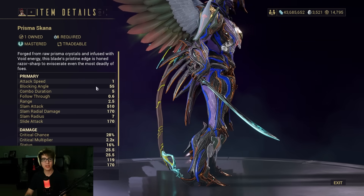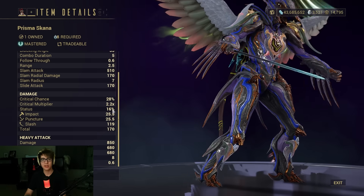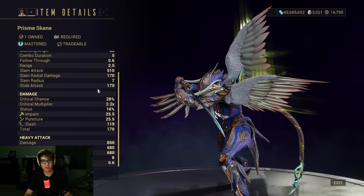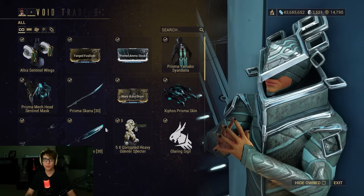We have the Prisma Skana — it's a Skana, so it's a slash weapon with decent crit. Could be higher, but could be lower. Prisma Skana's always a pretty decent weapon overall to grab, level up, and get you Mastery Rank 4, so I would recommend it without a doubt.